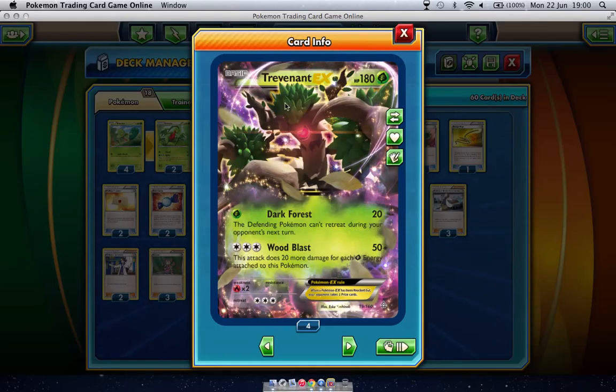Say Trevenant has 5 grass energy, that's 50 plus 100, so 150. With a Muscle Band that's 170, so that's knocking out Rayquaza EX, it's knocking out Evil Tal EX, it's definitely knocking out Seismitoad EX. It has the capacity to start knocking out a lot of things.